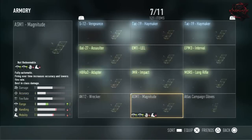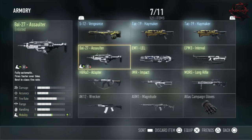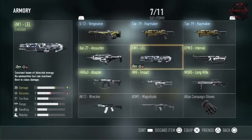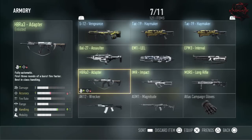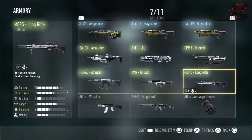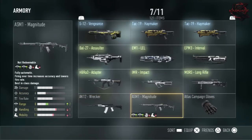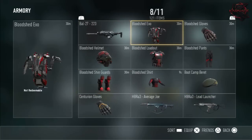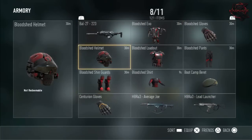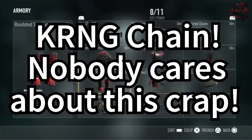RW1 Guardian. S12 Vengeance. TAC 19 Haymaker. Bow 27 Assaulter. EM1 LOL. EPM3 Interval. HBR A3 Adapter. IMR Impact. Morris Long Rifle — for you trick shotters out there. AK12 Wrecker. ASM1 Magnitude. Atlas Campaign Gloves. VAL 27 223 Bloodshed Exo. Bloodshed Gloves. Bloodshed Helmet. Bloodshed Loadout. Bloodshed Pants. Bloodshed Shin Guards. Bloodshed Shirt — for the DNA.